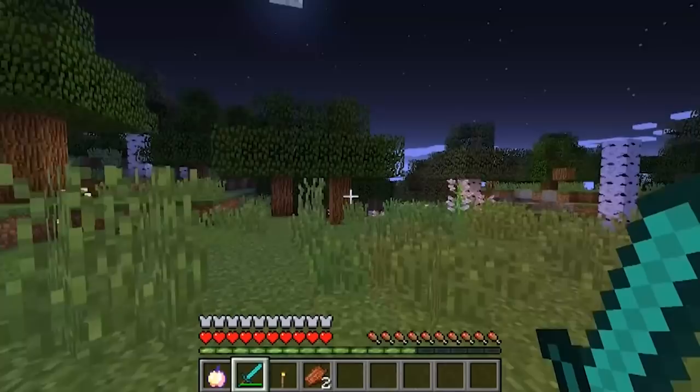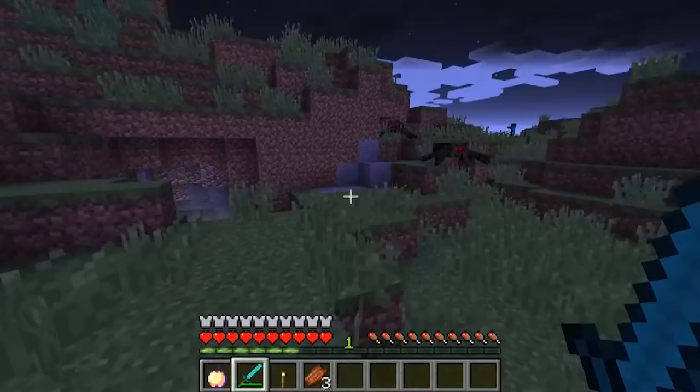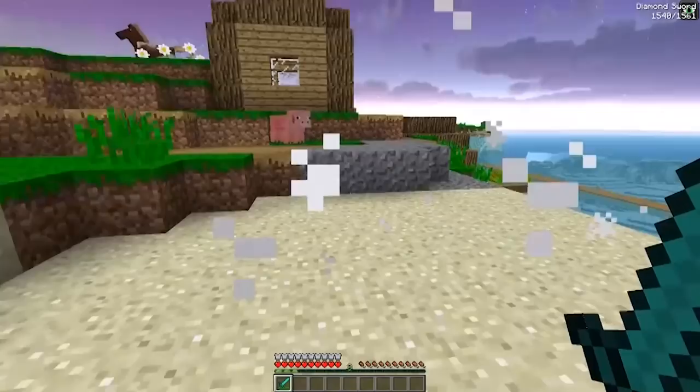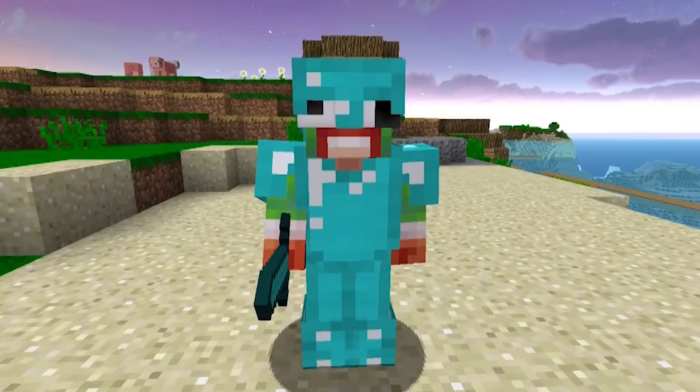Number six: we cannot talk about game-changing updates without mentioning the changes made to the combat system in 1.9, known as the combat update — the most divisive update ever made to Minecraft. In the old days, you could just spam click your sword; the faster you clicked, the more damage you did. But now you have to wait for your sword to cool down between each hit. I personally don't like this update — I missed spamming my sword — but not every change is always for the better.